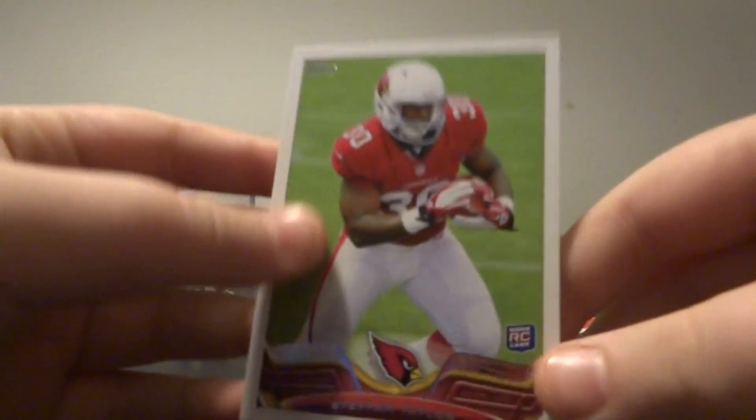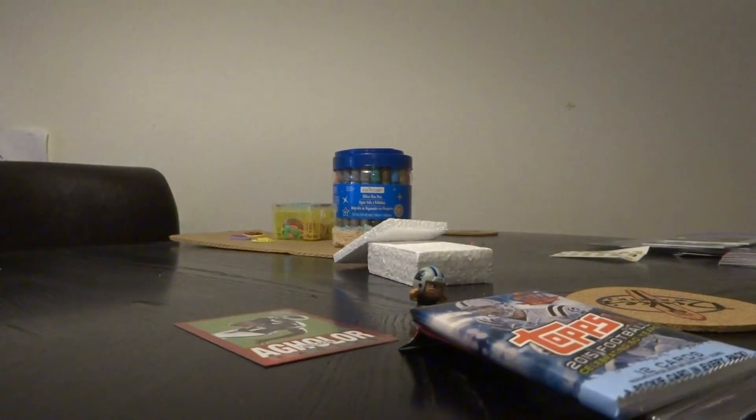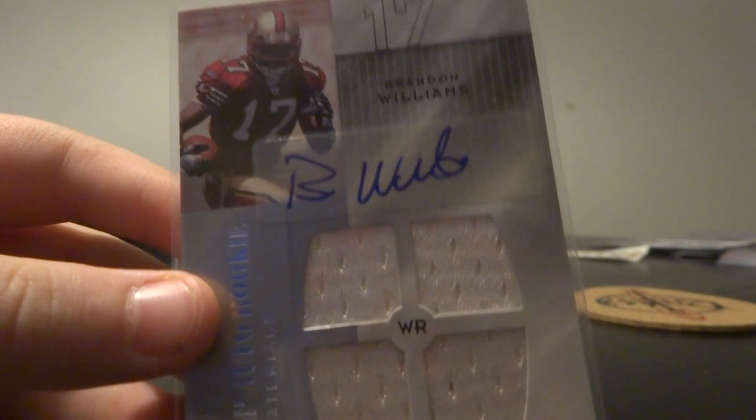Then we got a Topps pack and a Leaf pack. Wow. Spawn Taylor rookie card. The figure was this Panthers little figure thing. And then the star card. It's not an Agholor. I can't believe we got that hit. That's insane. That's a great thing to get. So there's the hit. Nice.